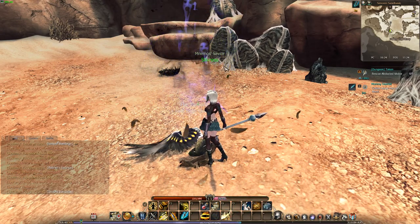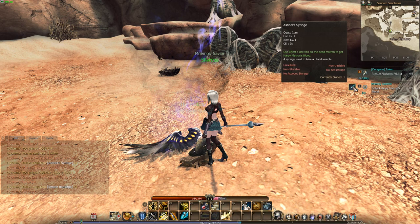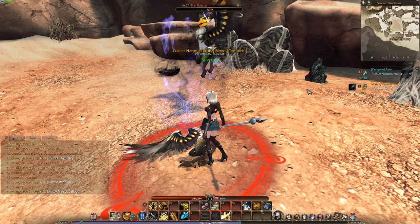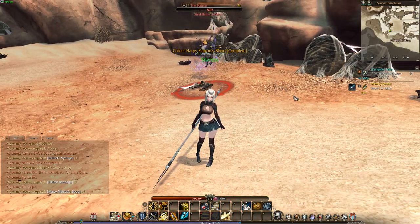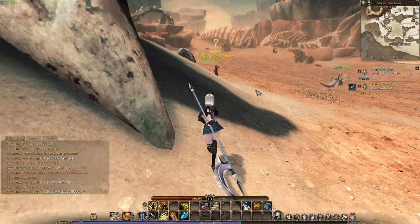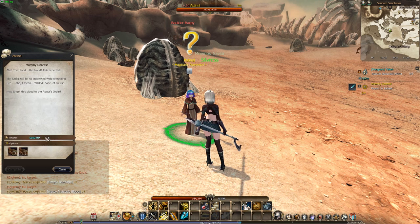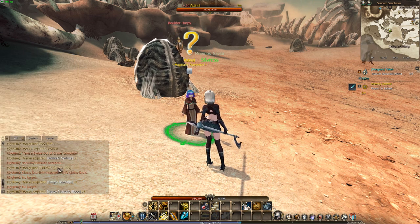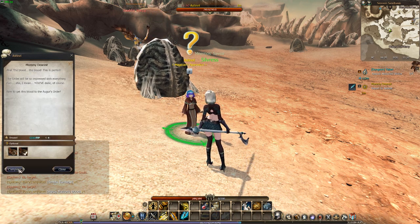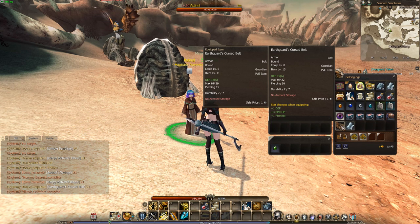Oh, use it on the dead matron. I thought for a minute I had to use it on the live one and I thought I'd done it wrong. Report to Astinel — we shall do that straight away. Earth Guard complete. Accept and equip. Yes, we'll have that, thank you very much.